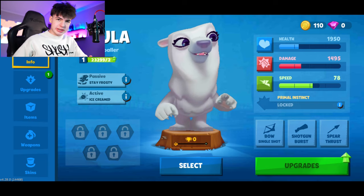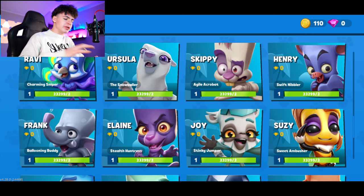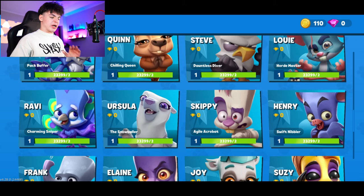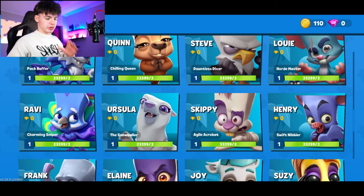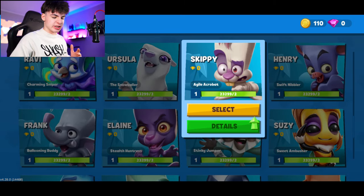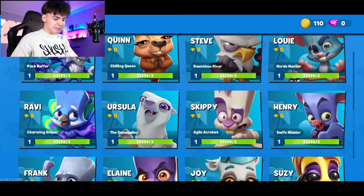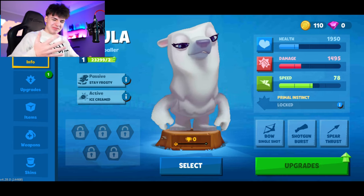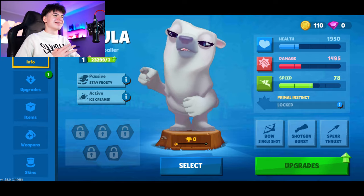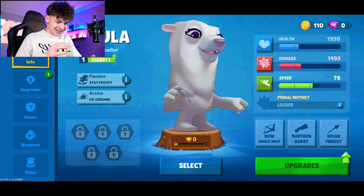One thing I really want to point out is that she looks very weird — very different from other characters in the zoo. Let's do a little bit of a comparison. She's a polar bear, keep that in mind. Most characters have a really big forehead, like Skippy, Ravi, maybe Elaine, Frag — but her face is just a bit too tall in my opinion.